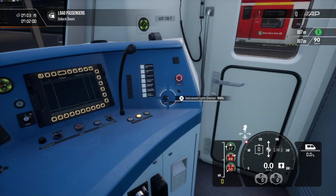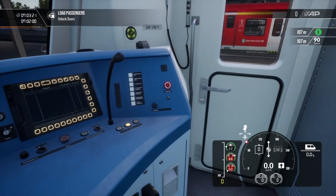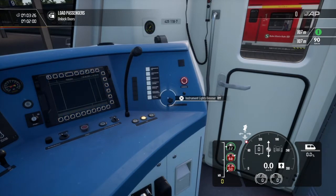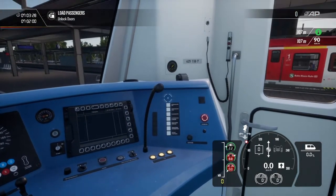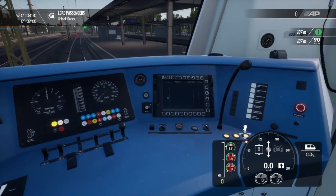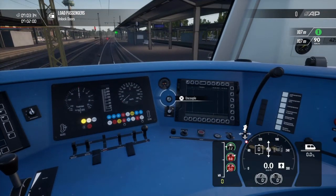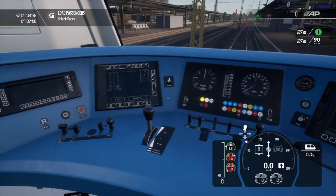Gauge lights. Brightness. Your emergency brake — you shouldn't really press that unless you really need to. I don't know what the heck these internal and external speakers are for. Uncouple button — I don't think you need to mess around with that.